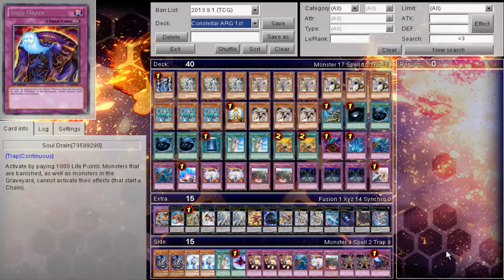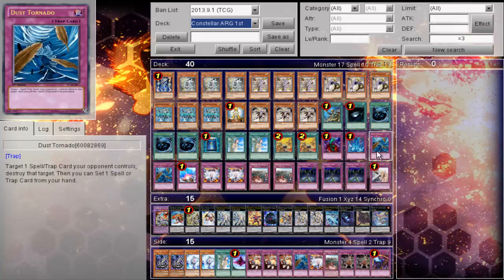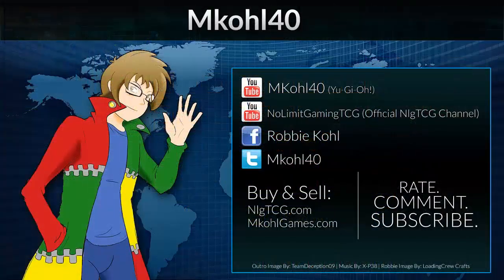A very interesting build, I'm not gonna lie about that. I do like his tech choices with Dust Tornado and the main decked walls to really throw off the Dragon Ruler matchup, because you take out the Dragon Ravine when they discard and they still only have the one feasible color, which is actually very nice. Please tell me what you think about this deck in the comment section down below, and I'll talk to you guys later. Thank you.